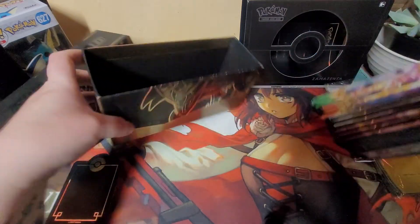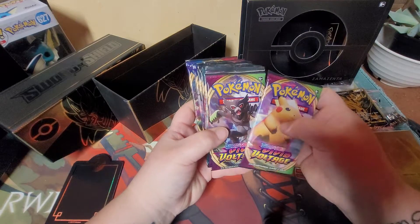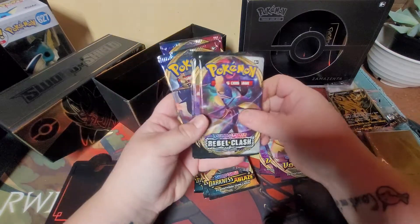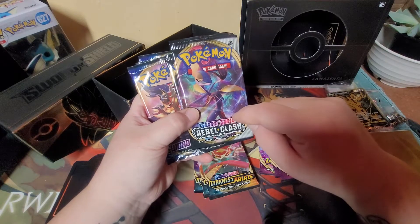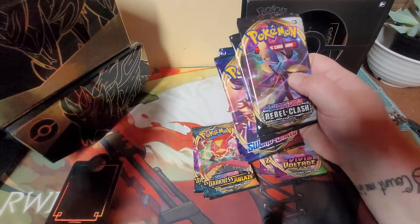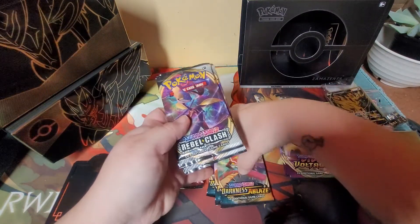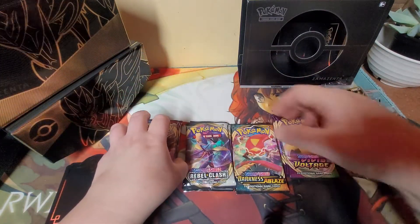Let's see what we got for packs. We got Vivid Voltage, Vivid Voltage, Vivid Voltage - nice. We got Darkness Ablaze - only three, that sucks but I'll take it. Rebel Clash and Base Set - that's cool. Rebel Clash has some cool cards, I like the artwork. We are saving Vivid Voltage for last because that's how it works on my channel.